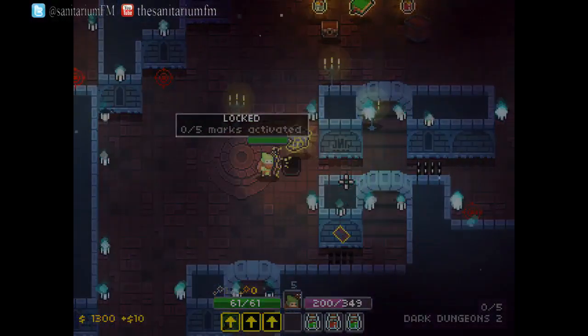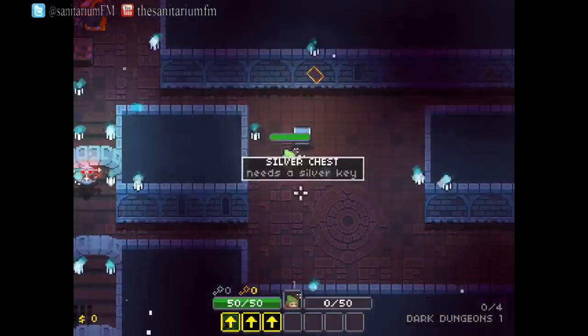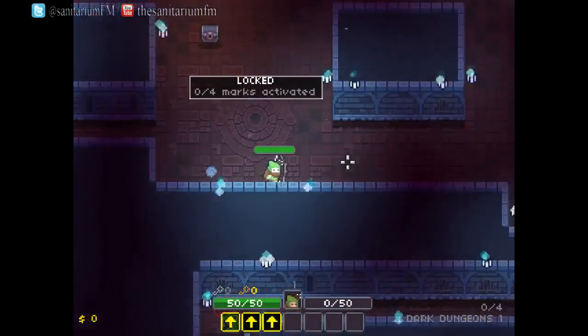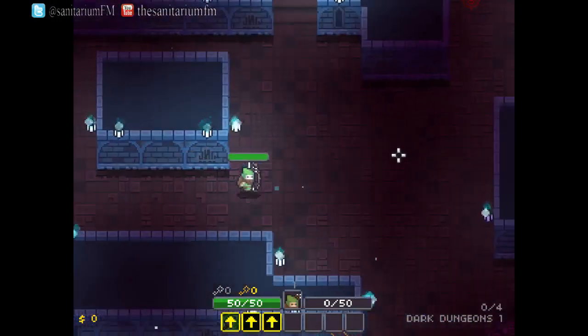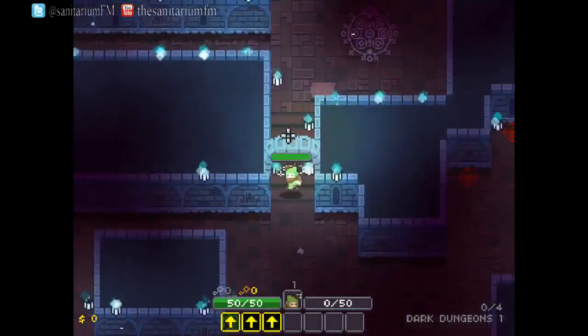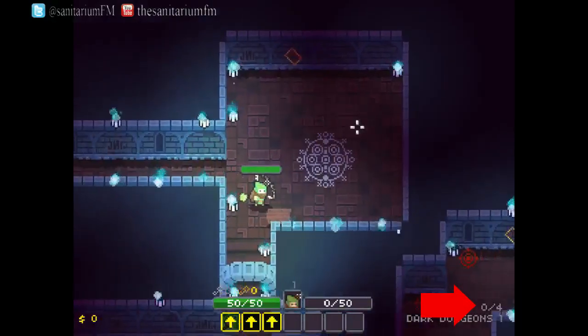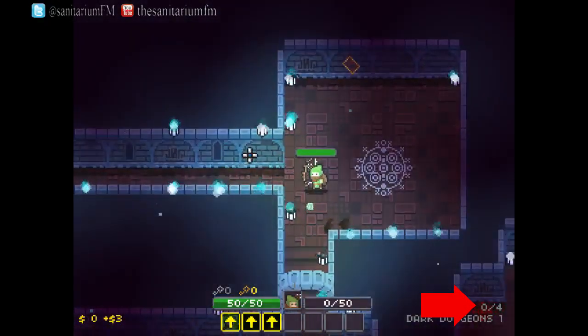You'll start on each level on top of where the portal will be generated, which is generally in the centre of the generated layout of passages and rooms. Standing on the portal platform will let you know how many marks you still need to find and activate on that floor, with the same number also displayed in the bottom right hand side just above the three slot hotbar.